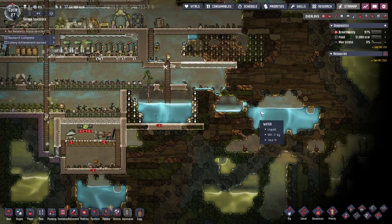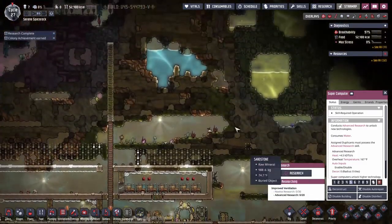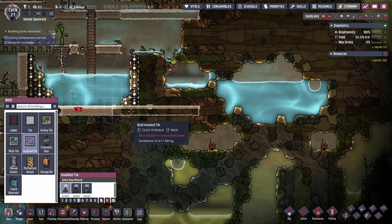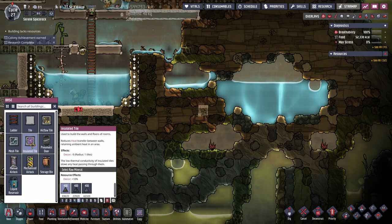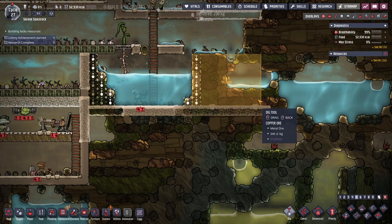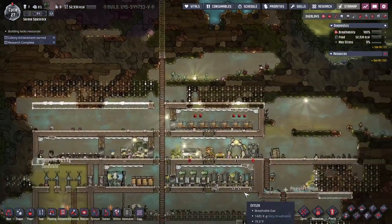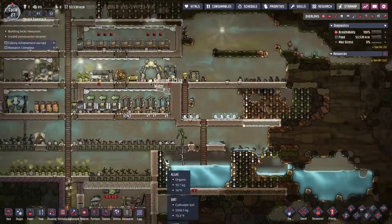Right now my way to get more water involves options up here. I want to combine this area with that one. Insulated tiles take 400 sandstone whereas regular ones take 200, so they cost twice as much. I don't want all my water running into here just yet. It would also be nice to find a geyser of some sort somewhere. I could build them showers too eventually.